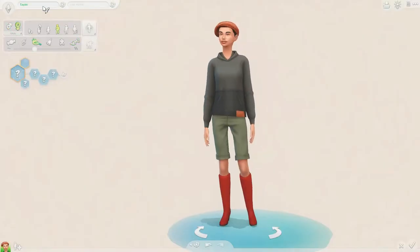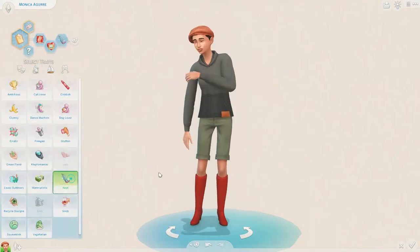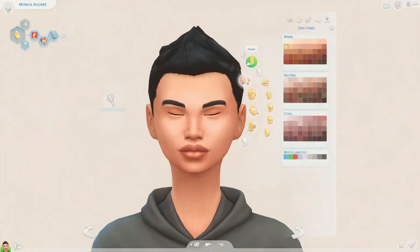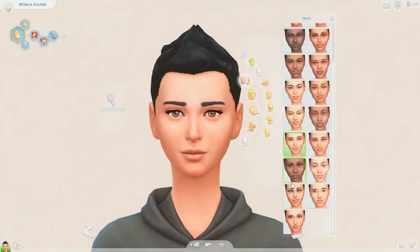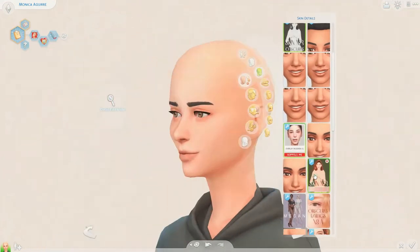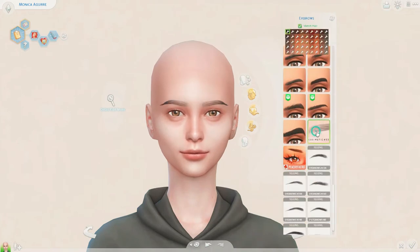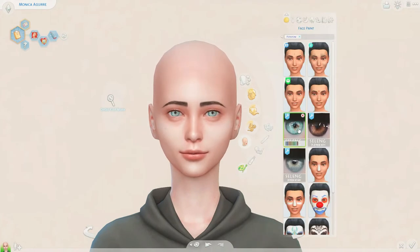Hi and welcome back to Simsy Cassie. Today I'm going to be creating a small Sims family — just a man and woman — to move into a modern home. I really feel like building a modern home today, so I'm just creating the Sims. I didn't know whether to include this part or not, but I thought I would. There is going to be CC in this build, both with the Sims and with the build itself.